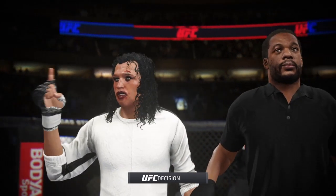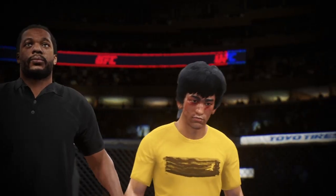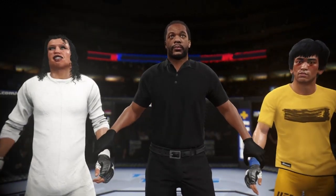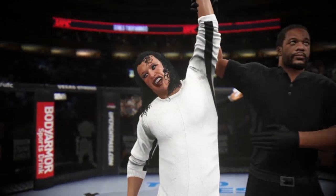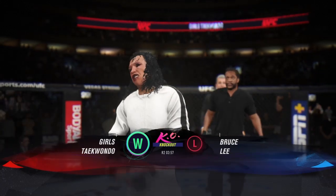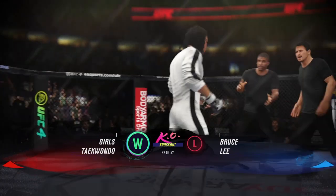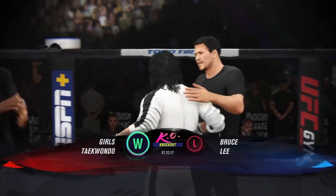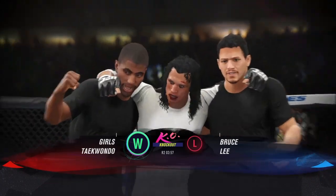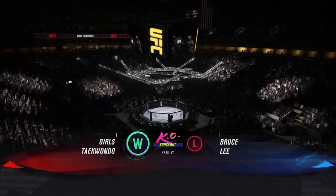Now we go inside the octagon. Bruce Buffer with the official decision. Ladies and gentlemen, referee Herb Dean is going to stop this contest at three minutes and 57 seconds of round number two — the winner by knockout! We congratulate him on a huge knockout here tonight. He'll probably keep that smile while sleeping tonight. When you get a knockout like that, not only do you get the win, you also most times walk away with a $50,000 bonus check.